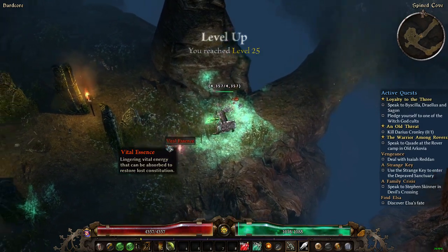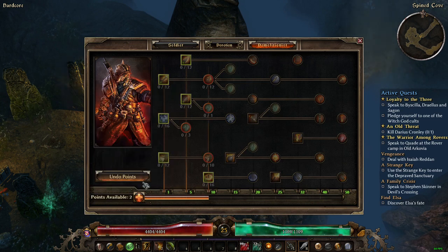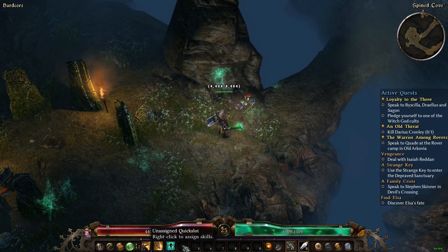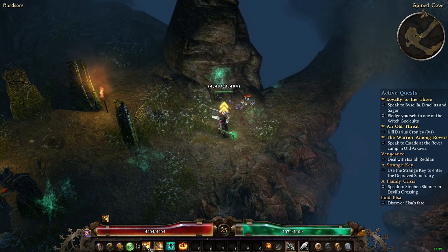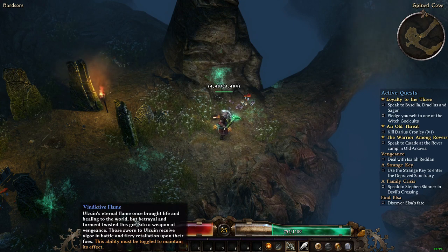At level 25 we are going into the Demolitionist tree — one point into mastery and two points into Vindictive Flame. My next level will be two points into mastery and one into Vindictive Flame. That reminds me — I have not put on my buffs! No wonder I was taking more damage. I need to put on Field Command, Counter Strike, and Vindictive Flame.